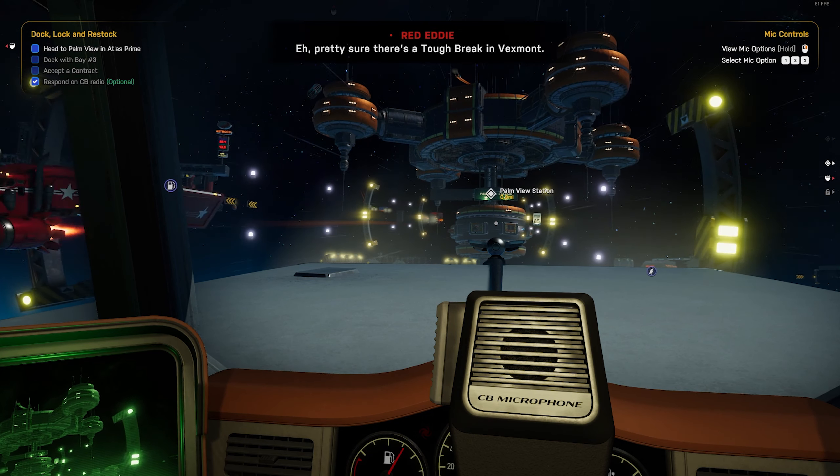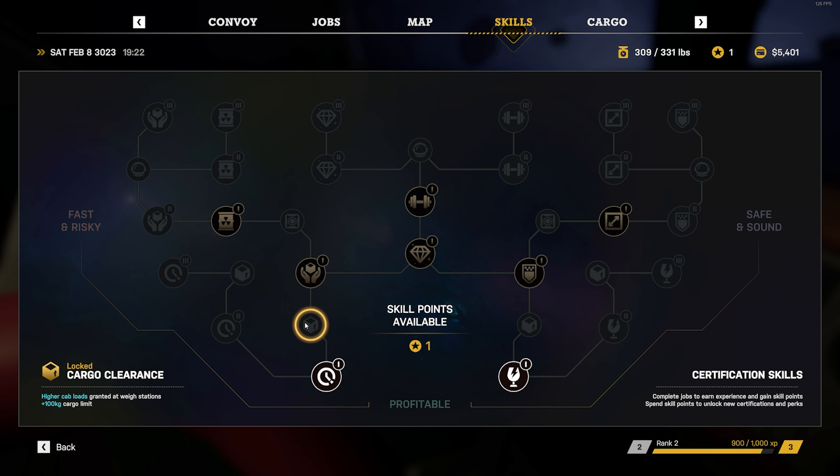Some of these challenges are hinted at in the tech tree from levelling up. At first it's just split into quick or fragile loads, which represent the two ends of the job range, from fast and risky to safe and sound. The full game will bring a lot more options later on, including perishable, hazardous, valuable, heavy, oversized and long distance hauls, and you'll be able to build your skill tree around the playstyle you want to do.